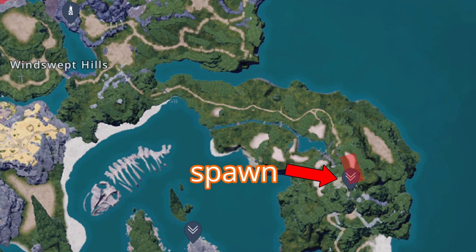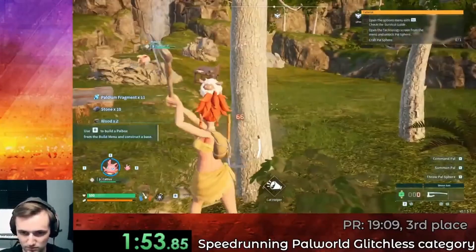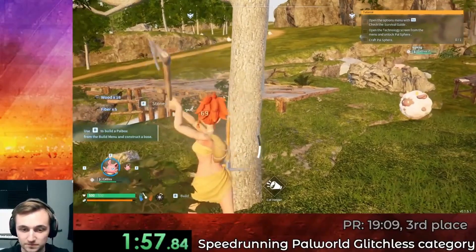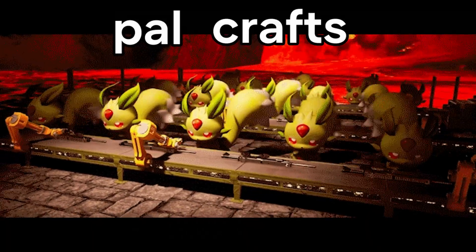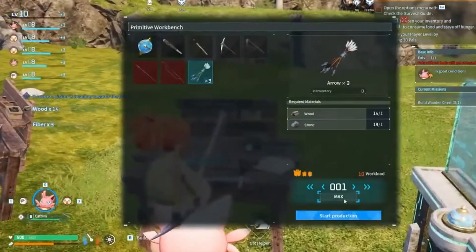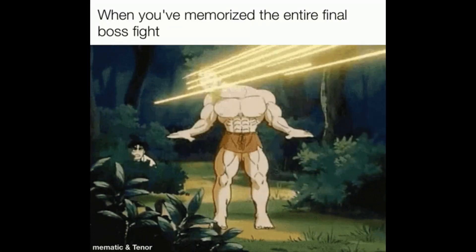So here's the plan. You spawn in and head down this path. The goal is to get an early pal sphere and Kativa spawn. Then you gather resources to craft about 25 pal spheres and go on a capturing spree. In the meantime, at the base, you have a slave — I mean pal — crafting around 100 arrows for you. Once you get to level 10 from capturing the pals, you head straight back to base to craft a three-shot bow and the remaining arrows. Then you're ready for the boss fight.